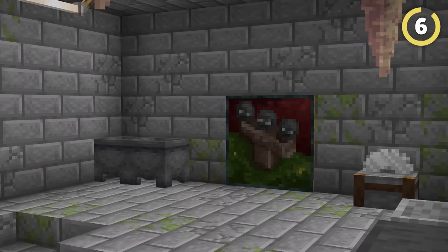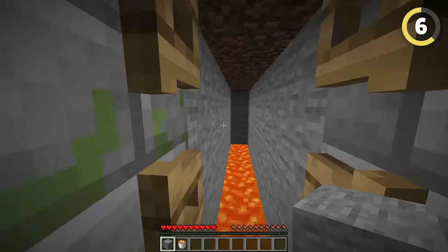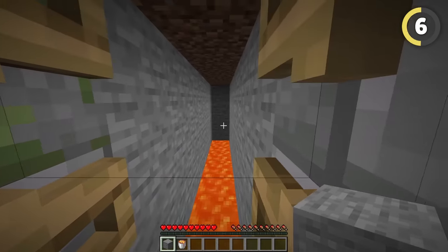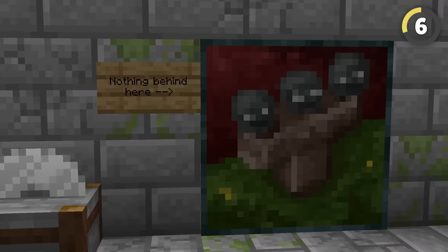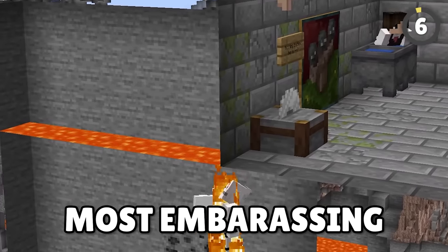Everyone knows about hiding a secret entrance behind a painting, but this house will tear apart your friendships, since you can create a huge lava ravine behind the painting. Make sure you make it obvious that there is something behind your painting, and voila! You have tricked your friend into one of the most embarrassing deaths ever.